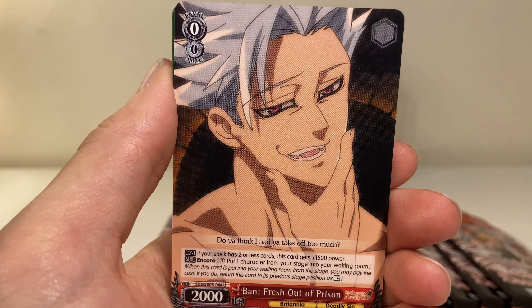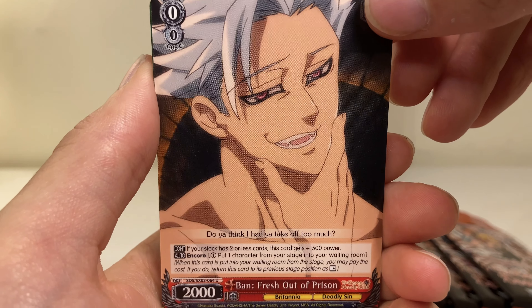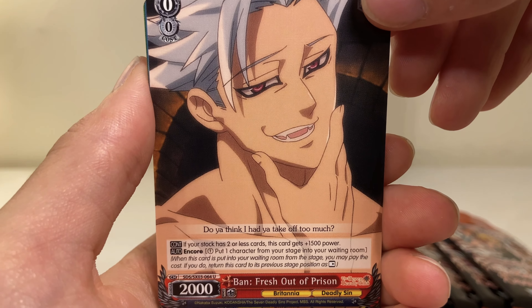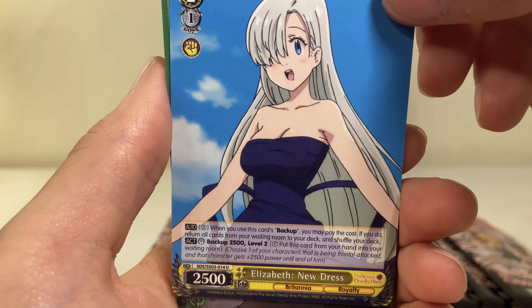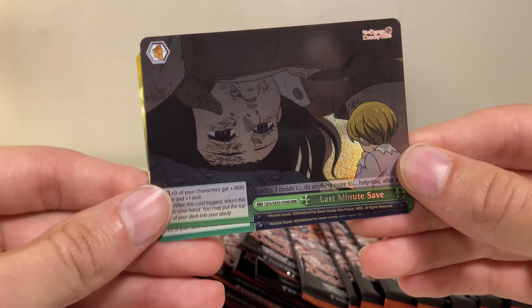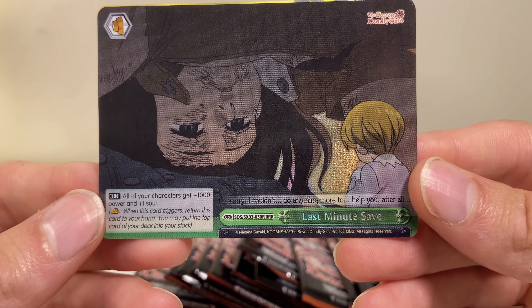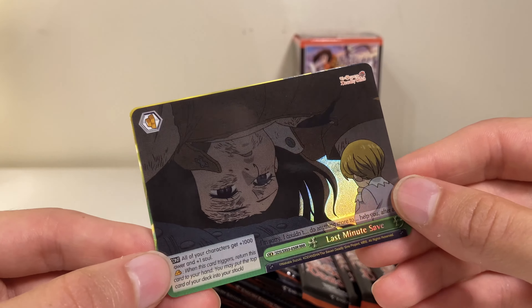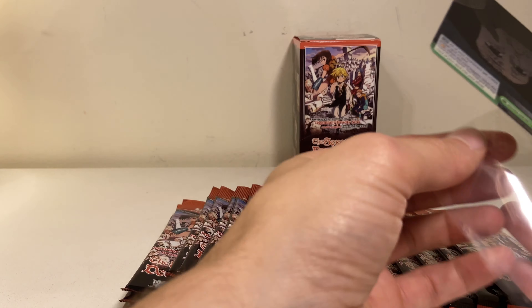We got this vampire-teeth looking guy. And then we have this smart lady. Oh — a sideways shiny card! I don't know where the rarities are. Oh this is an RRR — a Last Minute Save — it's a Really Really Really Rare! And then on the end we have a CC — a Climax card, I believe it's called. We're gonna sleeve this one up.